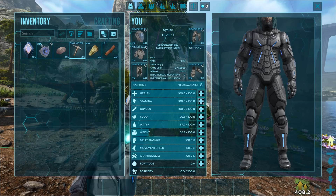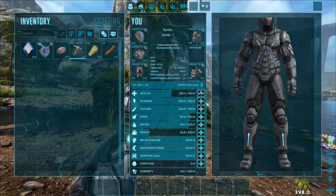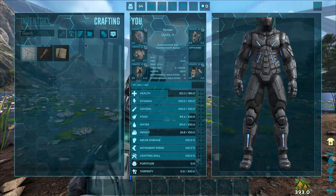Apparently we just have eight levels already, I guess from the buff we got when we spawned in. We're probably not going to need to be pumping weight right now — I can move around with the tech suit just fine. Let's pump a little bit of health here and try to get that up to 200. This is gonna be epic! I'm so excited for this series.